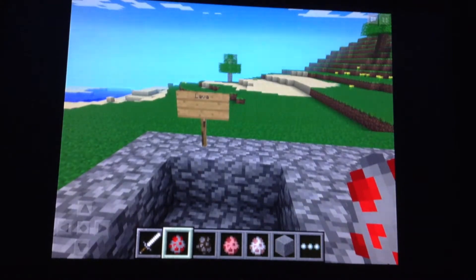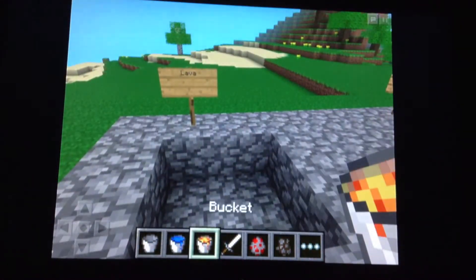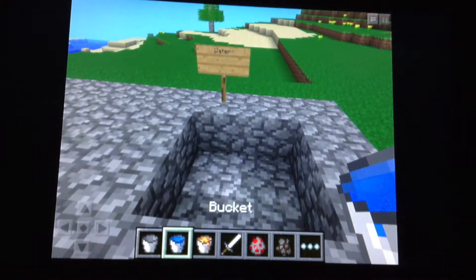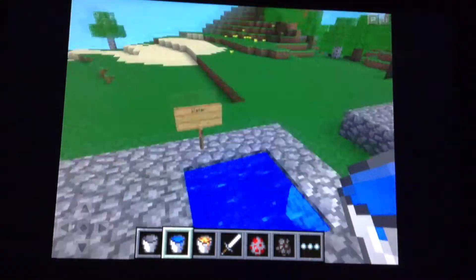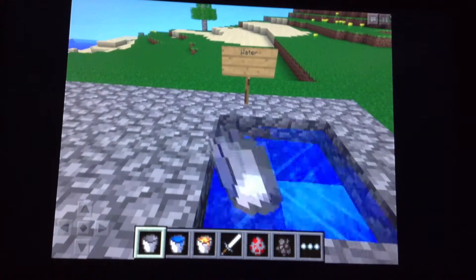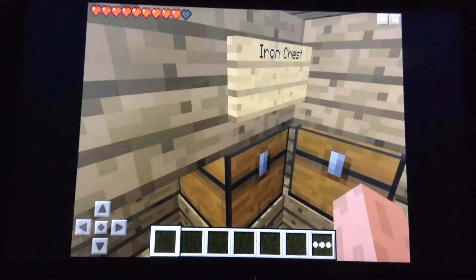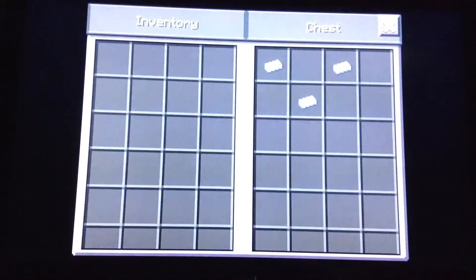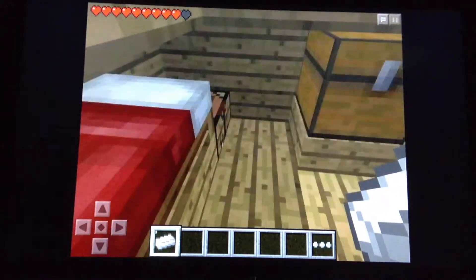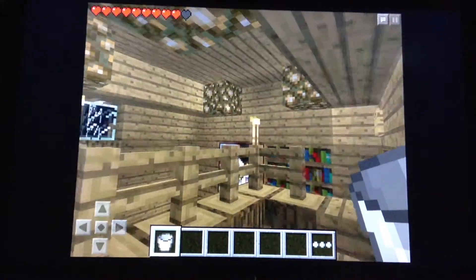They added buckets, and you can have lava, water, and milk buckets. Here is a lava bucket. Here is a water bucket. And here's a regular bucket — it just takes the liquid away. This is how you make a bucket: it takes three iron ingots. They're under tools. Here is a bucket, and there you have it.